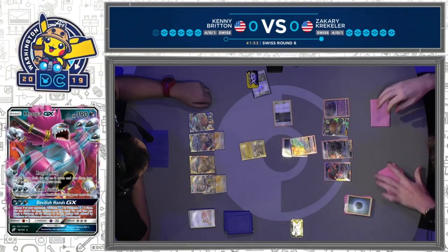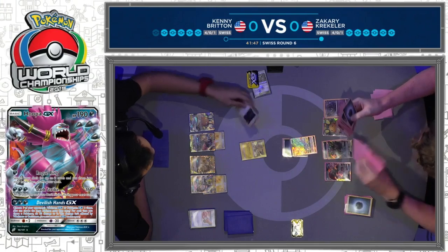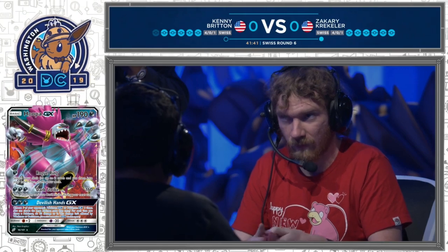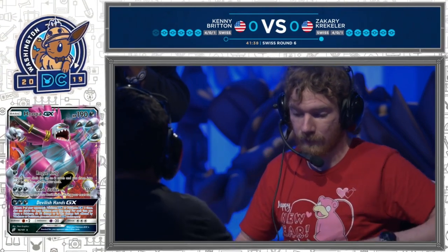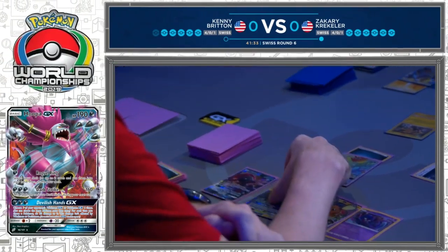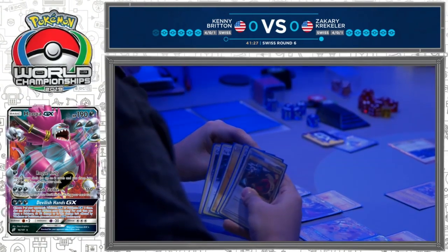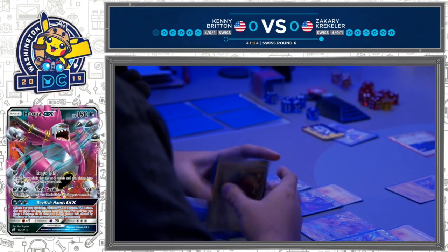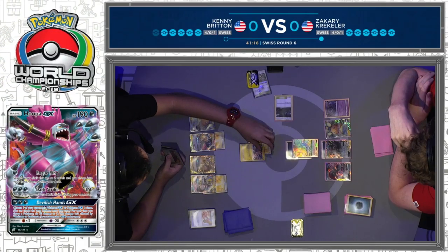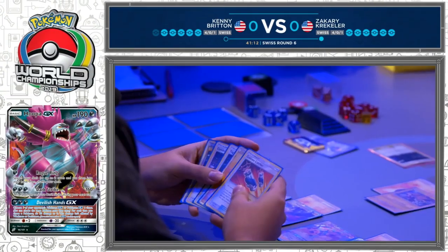The resource trade is really the important part. With the old Sage's Training decks, you were okay with discarding because your discard pile was another resource — which may not be the case here. We see the Thunder Mountain go away. Dark City — another new stadium from Unified Minds — gives your basic Dark Pokemon free retreat. Very good in this type of deck, allowing you to switch to different attackers as you please. Kenny picks up the Dark Stadium, reads it just to make sure he knew what was going on, and now we're going to see a pass.